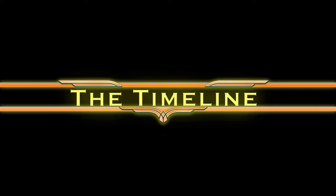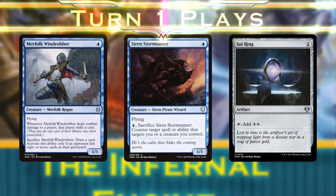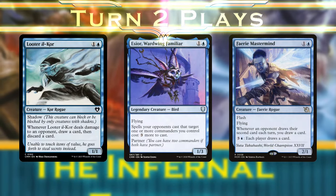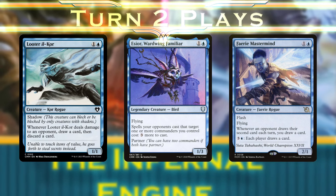So what's our timeline? On turn one, we'll play Merkle, Wind Robber, Siren Stormtaber, and Sol Ring as our early fliers and mana acceleration. On turn two, we can play Looter Il-Kor, Hesior Wardwing Familiar, and Fairy Mastermind for fliers with effects relevant to our game plan.